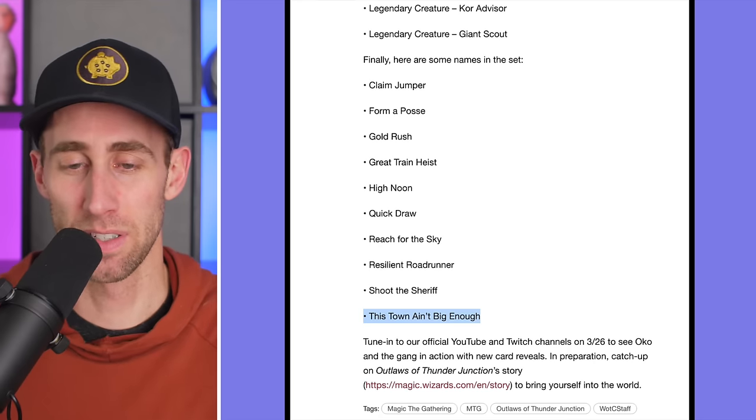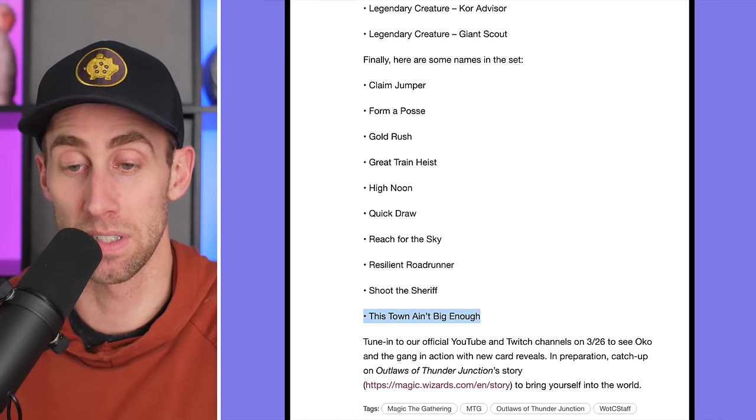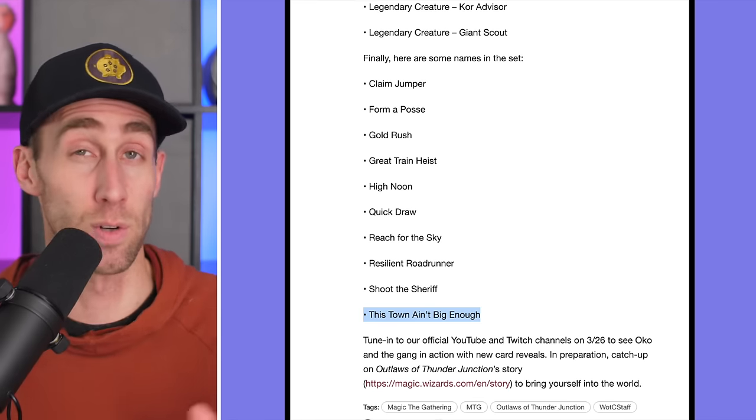Tune into the official YouTube and Twitch channels on March 26th to see Oko and the gang in action with new card reveals. Catch up on the Outlaws of Thunder Junction story to bring yourself into the world. About a week from now, actual previews start — I believe around 11 o'clock my time, 9 o'clock Pacific. Make sure you stay tuned to this channel for quick takes and spoilers around then. We've had about three different leaks come out already, so I wouldn't be surprised if more come between now and then. Let me know your thoughts in the comments below and as always, thanks and have a good one.